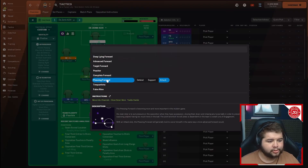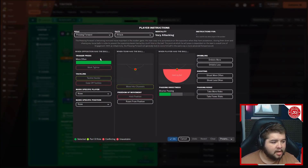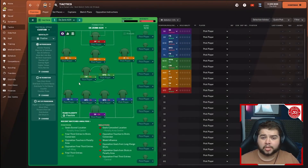In the central area, an attacking midfielder on support duty: balanced, tackle harder, shorter passing selected. The last player is a pressing forward on attack duty: more often, and shorter passing. If you find yourselves picking up too many bookings, there are a lot of players on tackle harder, so feel free to tweak that — it will definitely help reduce the amount of bookings.